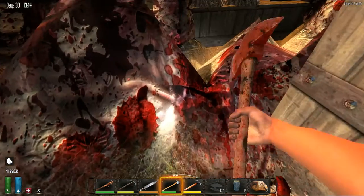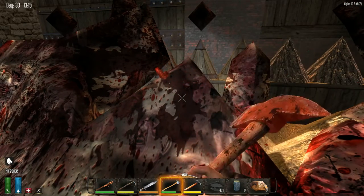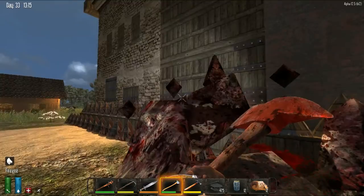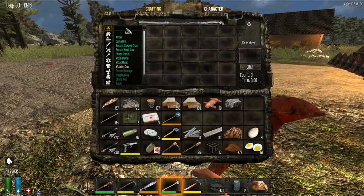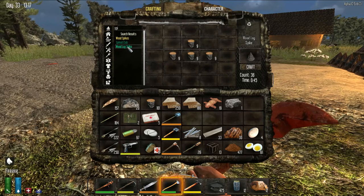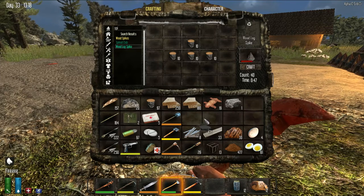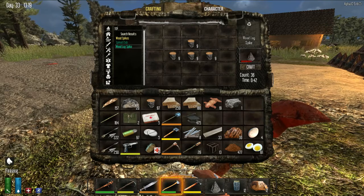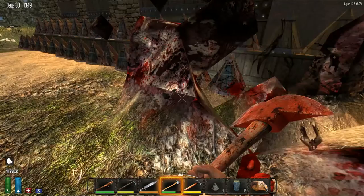I turned all the rest of my iron into scrap, because I'm going to have to finish these spikes — and if I don't finish these spikes, I'm dead. I'm going to need a lot more log spikes, because I need to fix the problems we're having. I'm going to have to fix the log spikes; they tore up a bunch of them.